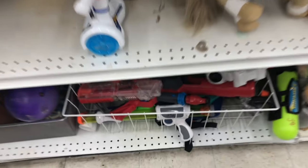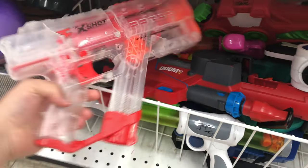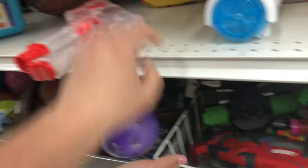Alright, here we are back at it again. Checking out a couple of new spots here with Garrett today. We're starting out with a couple of finds I've never seen before. Here we got this FaZe Clan X-Shot Blaster — $4.99. Pretty cool looking design.